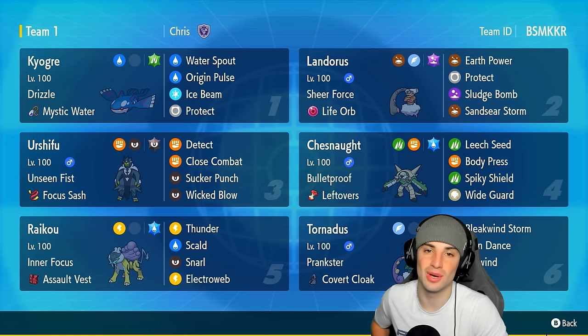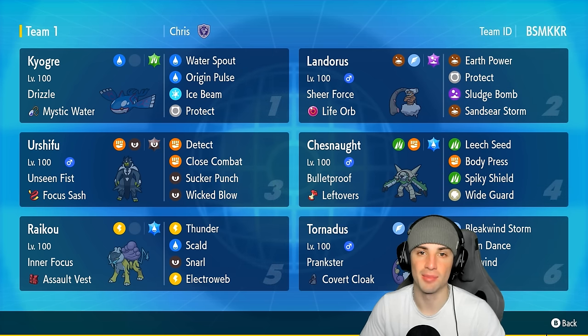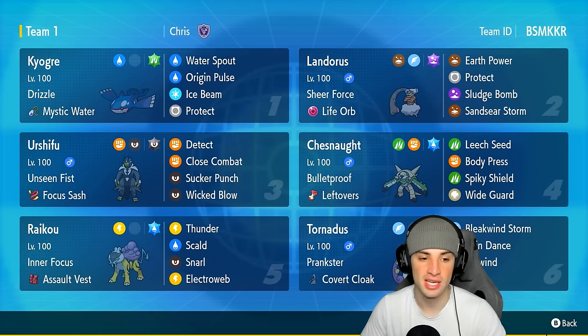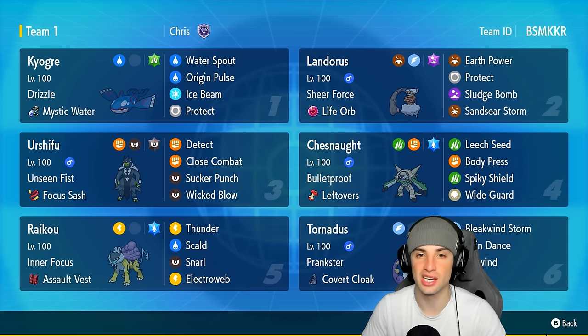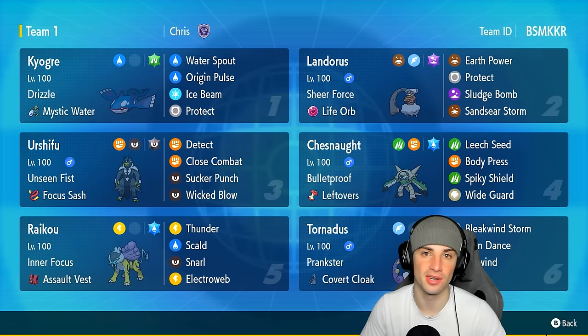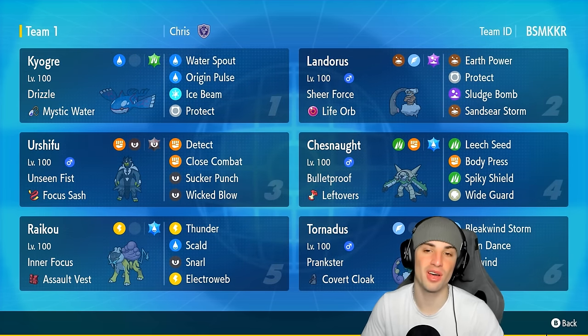Let's talk about this Raikou a little more. It's got Inner Focus, which is such a good ability because it blocks out fake outs and Intimidate. This Pokemon is also holding a Salt Vest with the Water Tera type. It's got Thunder to pair up with the rain squad, and it's got Scald, Snarl, and Electroweb — so it can support and do big damage at the same time. Our restricted Pokemon is Kyogre with the Grass Tera type, Mystic Water, Drizzle ability, Water Spout, Origin Pulse, Ice Beam, and Protect.